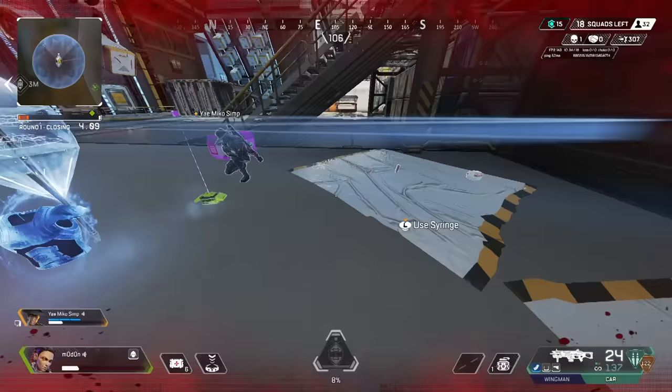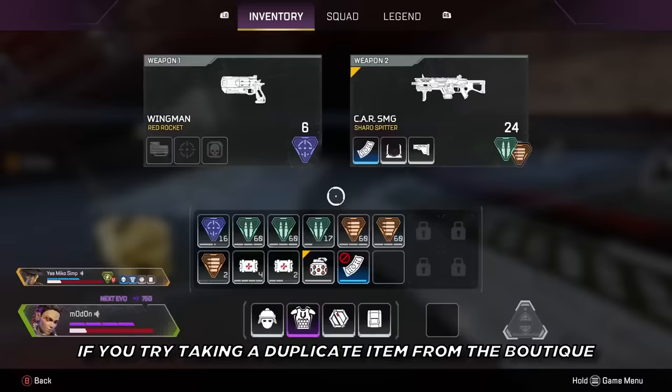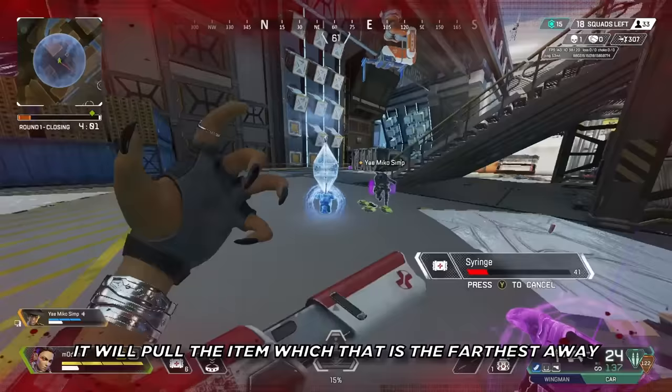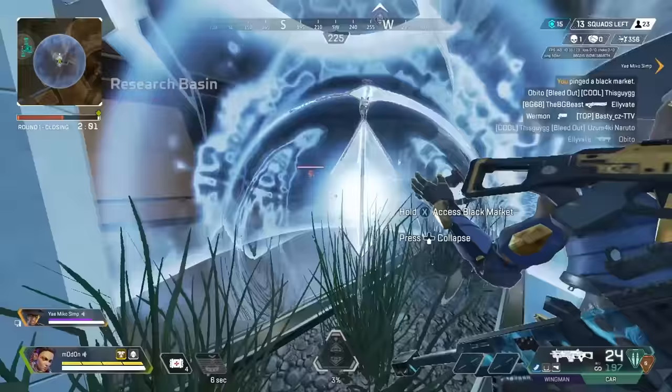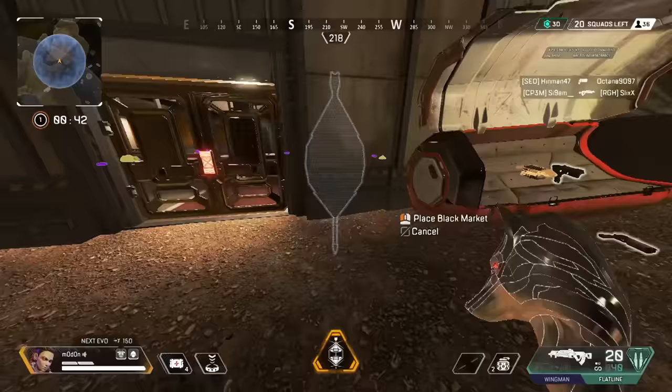If your team is fully geared, you can place a black market boutique, drop your current armor, and pull an armor from the surrounding area that can act as a hot swap. If you try taking a duplicate item from the boutique, it will pull the item that is the farthest away. But when it comes to armor, it will prioritize health and then shield charge before range. If you're third-partying a team that just finished up a fight, pop your black market and steal armors off the enemy team's deathboxes to deny a reset.